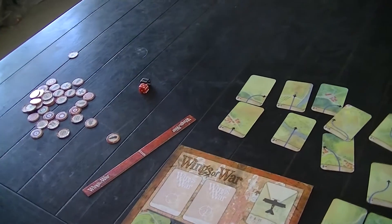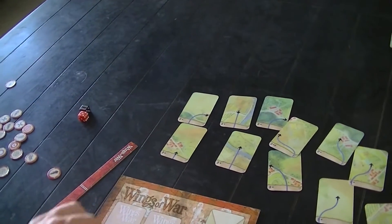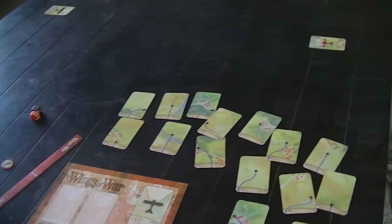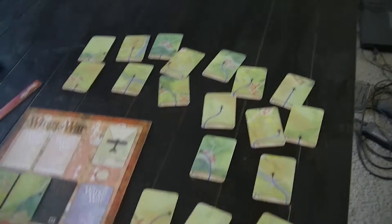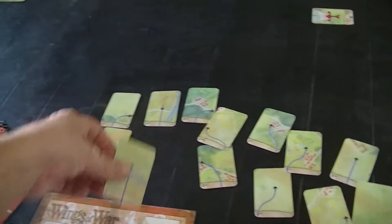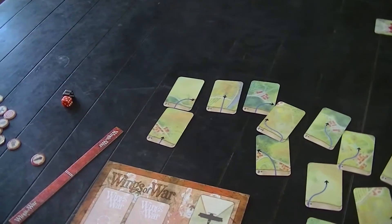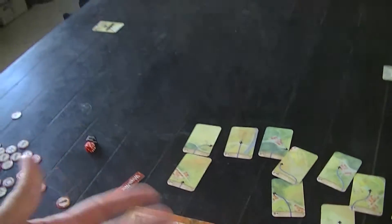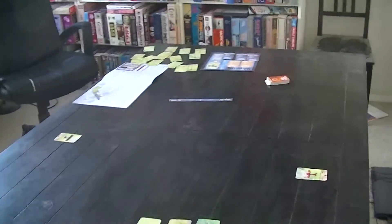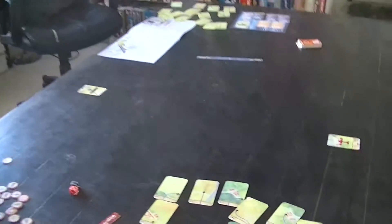I'm going to go straight — a little medium turn there. These turns are a little different; I don't have as big a turn in either case. I've got shallower turns, and then I'm going to do another straight. We'll see how this works out. I'm going to play everything out kind of initially, but then I'll probably back off and not show every action.